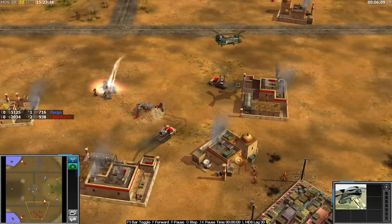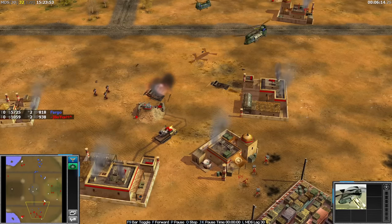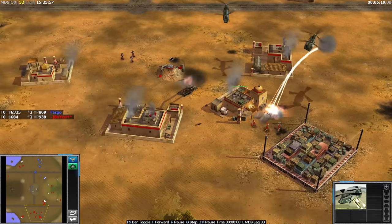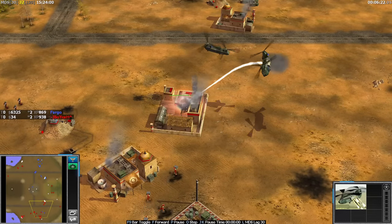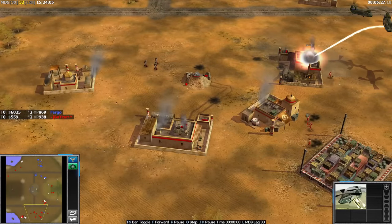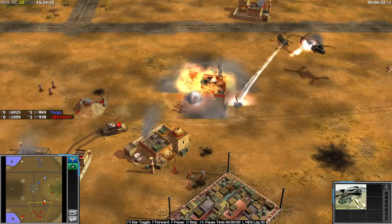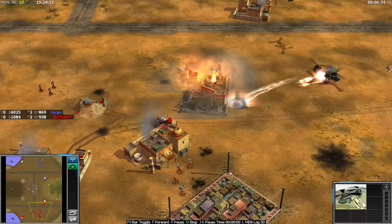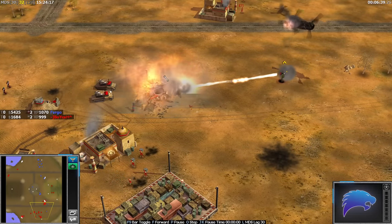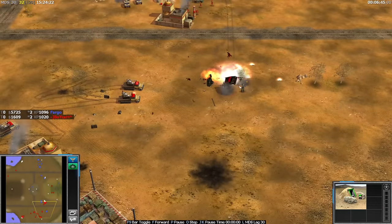Fargo heading straight to the main base, but this combat chinook has already been revealed for quite a while, so there are three quads out. The combat chinook is still so powerful though — still wrecks three quads. The combat chinook is going to die, but he already unloaded the missile defenders, and that's still problematic. With a nice laser lock, those two chinooks should still go down. Fargo now putting pressure on the front.